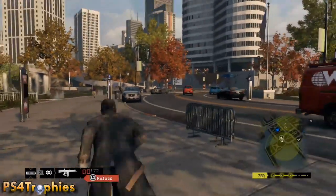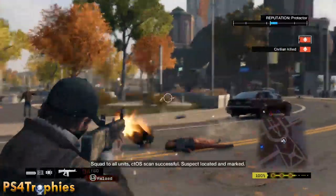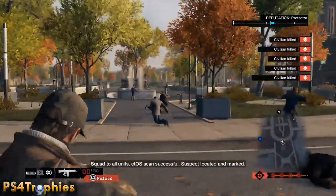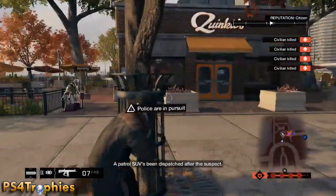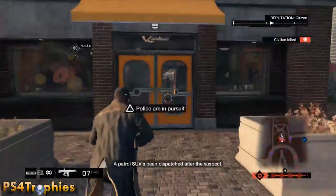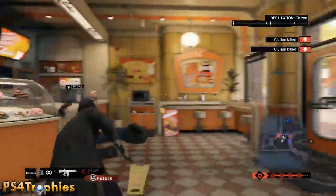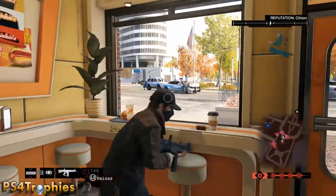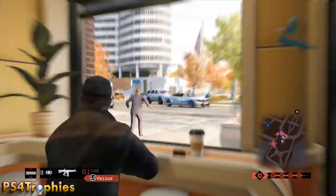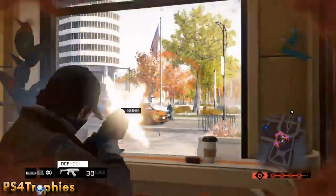I'm trying to get this up to four before they arrive. I chose this location because in this donut shop you can hide in there and they won't come through the back door — as far as I know they don't even come through the front door. Now that they're coming, I'm gonna hide in here until I get a five-star level and then escape out the back door. At that point I only really have to deal with a helicopter, and I'm gonna disrupt and disable it once or twice.